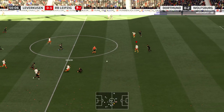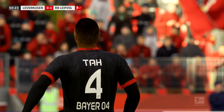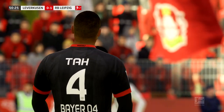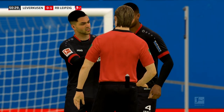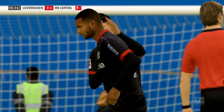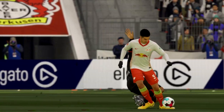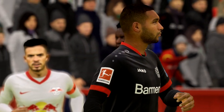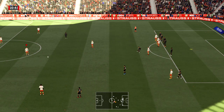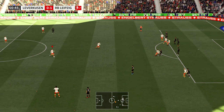Silva gets fouled from behind and Jonathan Tosh surely deserves at least a yellow - but he's not even getting a yellow! Look at that - he doesn't even get the ball, it's from behind. Is that not a red card? The ref should have given a red card there in my opinion.